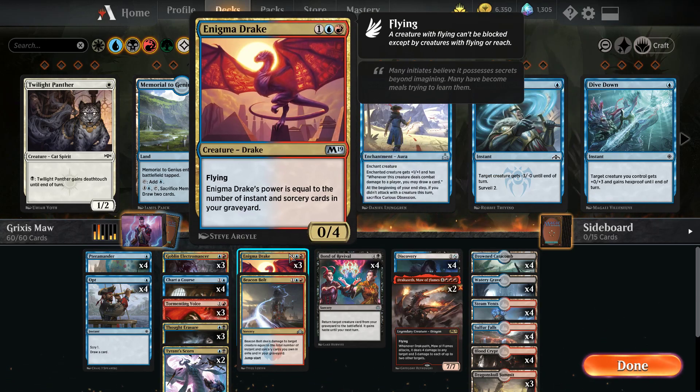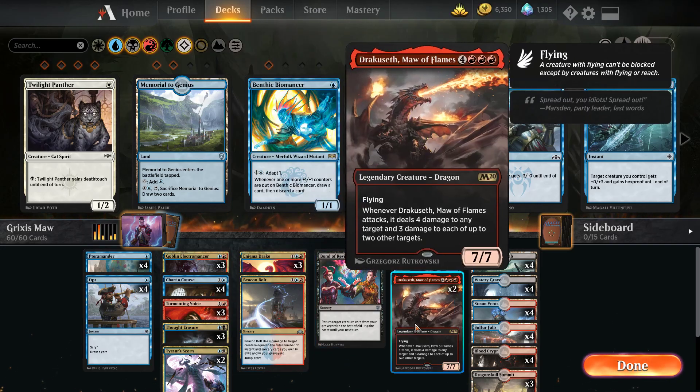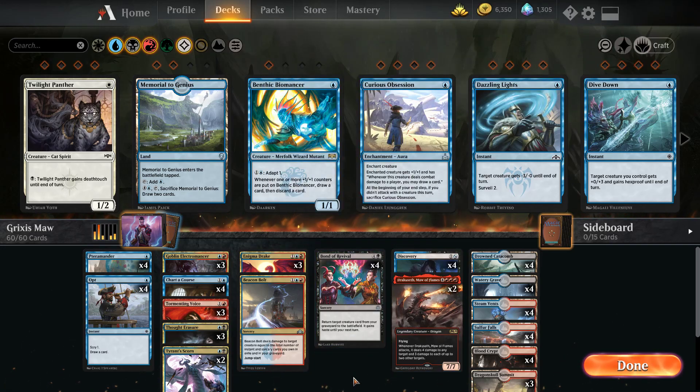We're running only three Enigma Drakes. I chose to run Enigma Drake over Crackling Drake because since it is Grixis, the double blue, double red is a little hard — this makes it easier since it's only one blue, one red. Only one Beacon Bolt. It's just an extra removal piece that we can either use twice because of Jumpstart, or ditch into the graveyard when we're Charter Coursing and still be able to use it later. The Jumpstart also lets us discard Maul of the Flames into the graveyard and then Bond of Revival can be good.